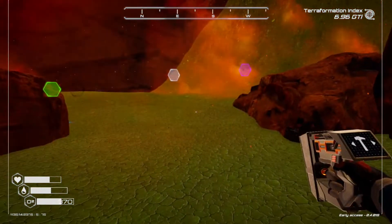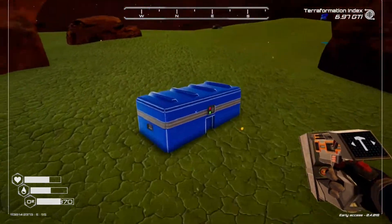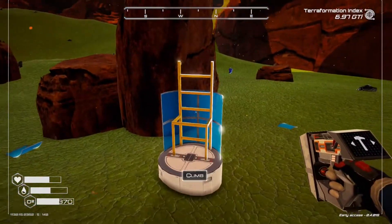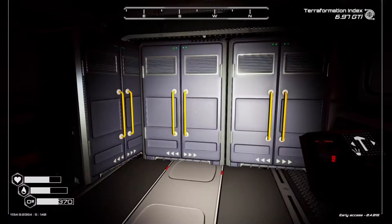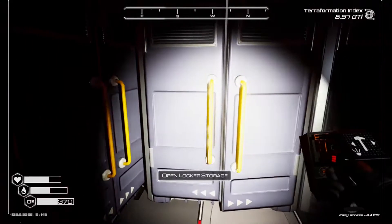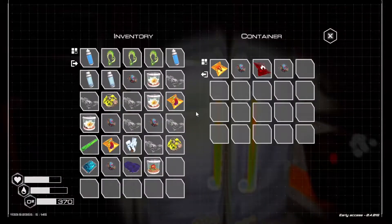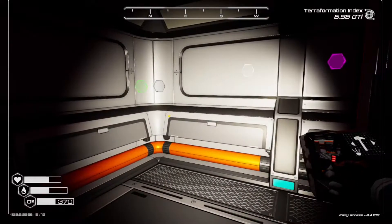Have we missed the cave, or have I already found it before? There are some stairs here — have we actually been down here before? Let's go check. Okay, this is small — we've got another microchip, some super alloy, and some more cloth. I'll grab that as well, and some more super alloy.